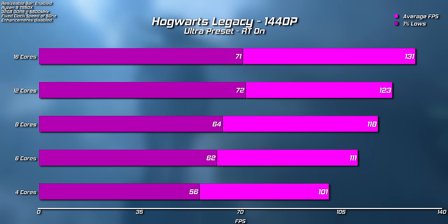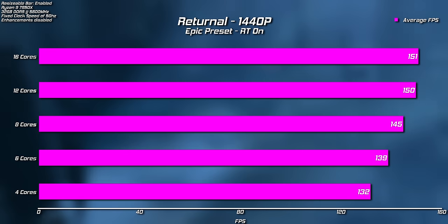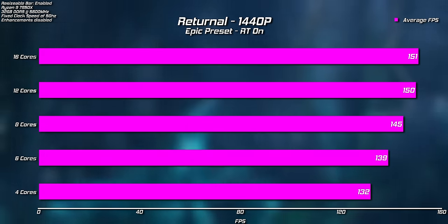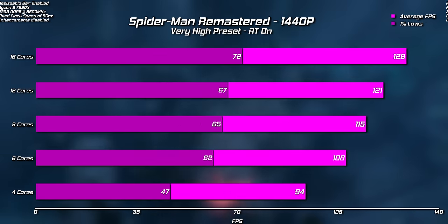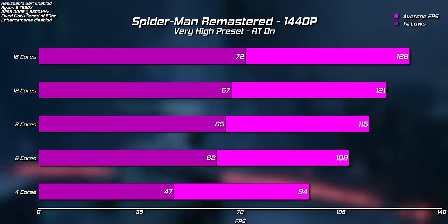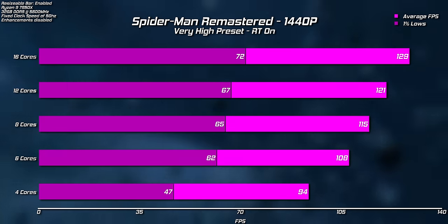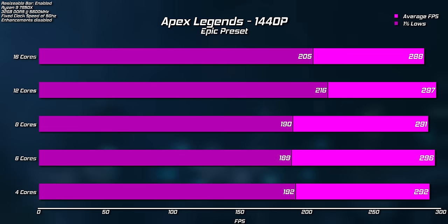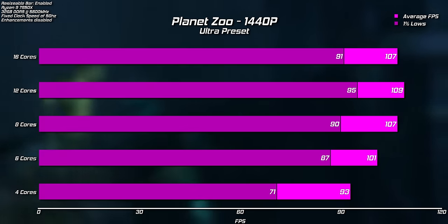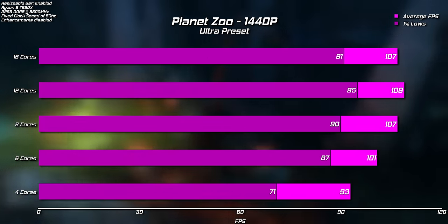This was actually a really good test and it does give me faith in the way that PC games are made these days, as all of the newer games do actually perform better with more cores, and for the most part they scale quite well. Four cores is clearly fine for value gamers, but stepping up to 6 does give you a big bump across the board, especially when you consider that smoothness is often tied to the 1% lows. Apex Legends is sadly capped at 300 FPS, so it doesn't really change with any of our chips. Planet Zoo and Returnal scale all the way to 12 but then essentially stop, whilst both Hogwarts and Spider-Man actually seem to use all cores effectively, yielding higher FPS all the way up to the full 16.